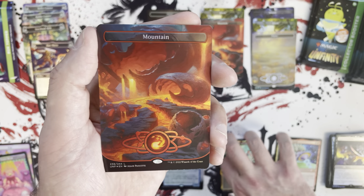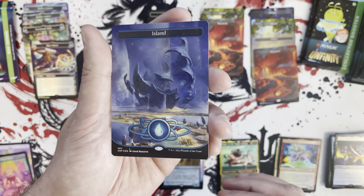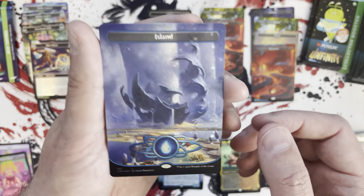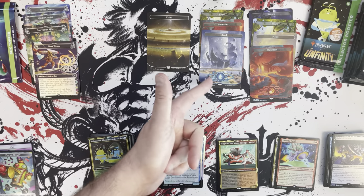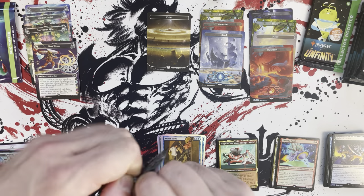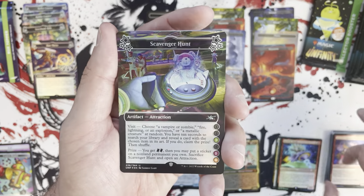I have no idea if those mythics are actually going to carry value long term. We've got a Mountain and then a galaxy Island — islands always look good because the blue hue carries over to most things, and especially good in that galaxy foiling. Not bad at all. You can see though these actual space lands without the symbol are seemingly more rare — it's almost like they have a rarity within the lands. That has held true with this box so far, though it's obviously a very small sample size.